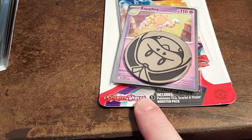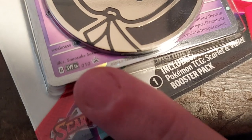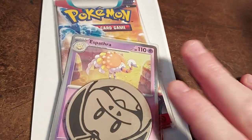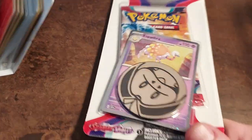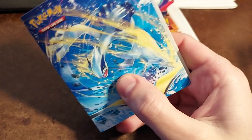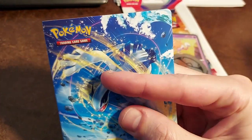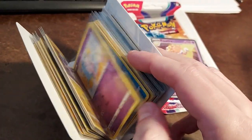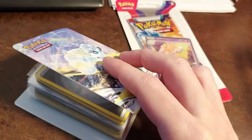Going to open this, which is Scarlet and Violet — it's actually a promo. You can see the little black promo star. There's another bug-type promo card like this. I got this Lugia — I can't remember what pack or series this is from, but it is a mini portfolio. Actually, I think it's Silver Tempest, yeah, because we had that.